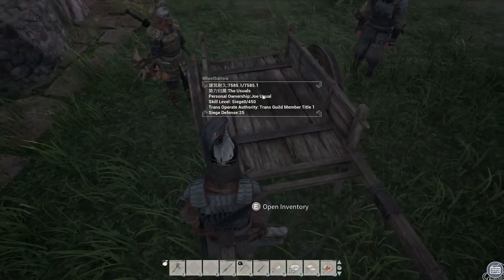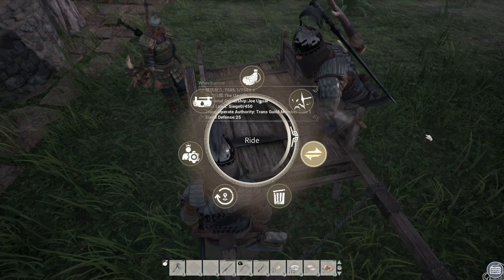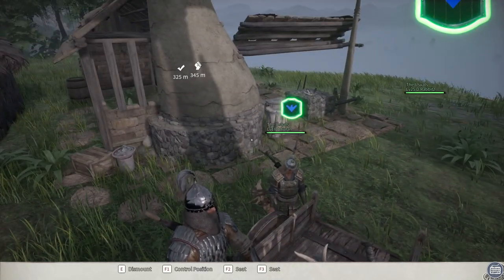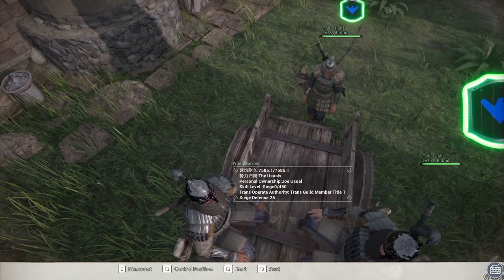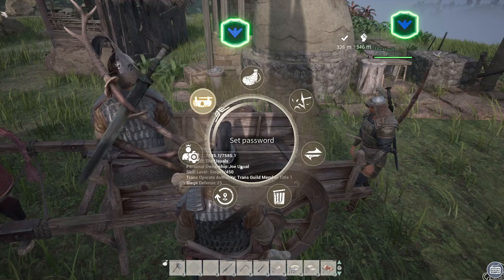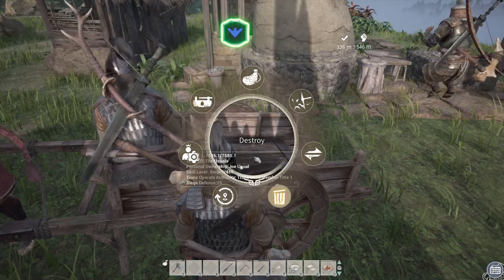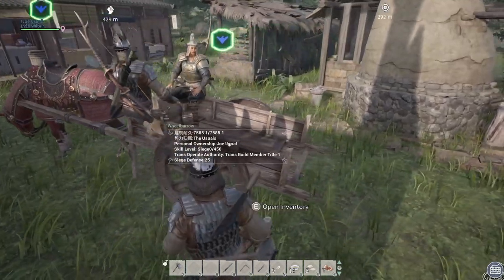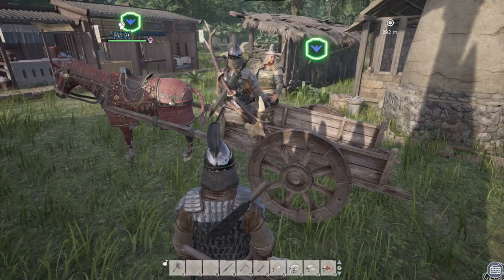To get in: open your inventory and click ride. You need to hold the E button — it's going to be like two arrows kind of thing. It's a one in the three o'clock position on the radial menu, like if it was a clock. The 'ride' option is just one above the 'destroy' button. Once you're in, you can also move positions — it's F2 or F3 to change seats. It says the other seats are occupied, but there are three seats so we'll test it out with another person.